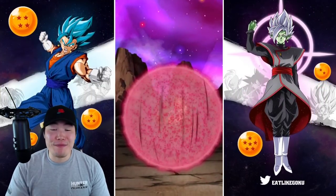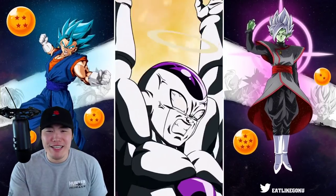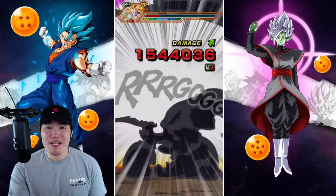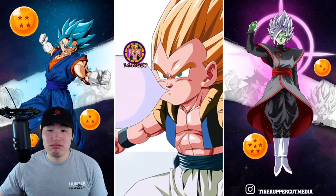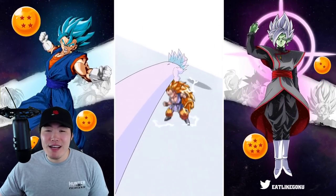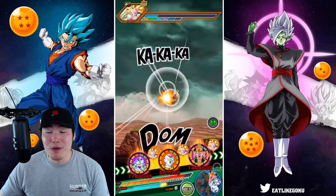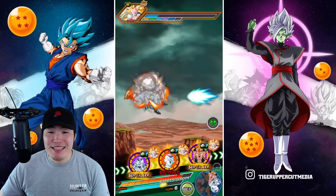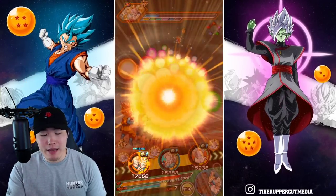Look at the INT Frieza, man. We have the type disadvantage and everything, and we took a Super for only 50k — with no items active either. That is wild. Now this is not the stage that I'm worried about. The one I'm really concerned about is when we get to the Giant Golden Ape. He's going to be a bit of a problem for us.